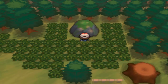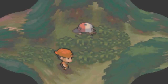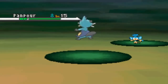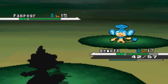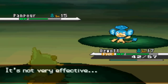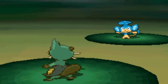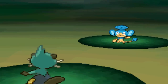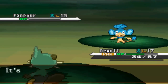There was nothing under that moss-covered rock. We encounter a wild Panpour at level 15. I decide not to capture it - just knock it out. Panpour uses Lick and paralyzes Dewott. I go for Razor Shell - not very effective but still does decent damage. Panpour uses Water Gun twice but isn't very effective, and a second Razor Shell finishes off Panpour.